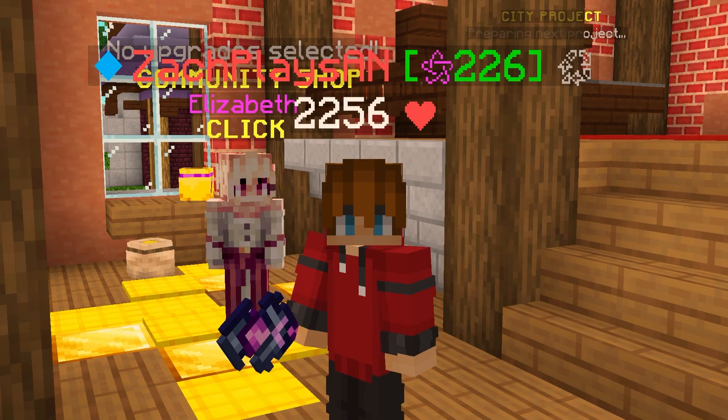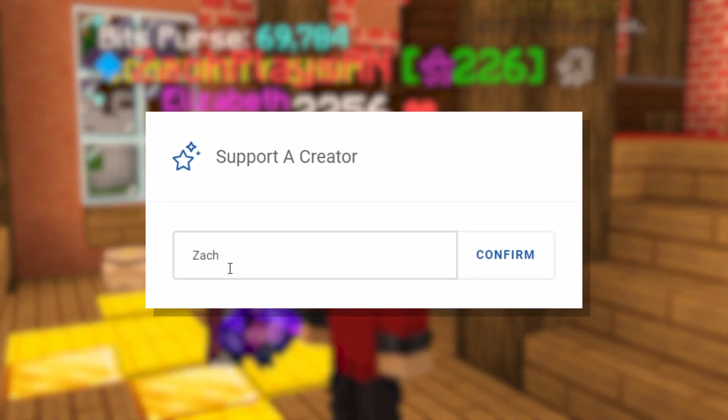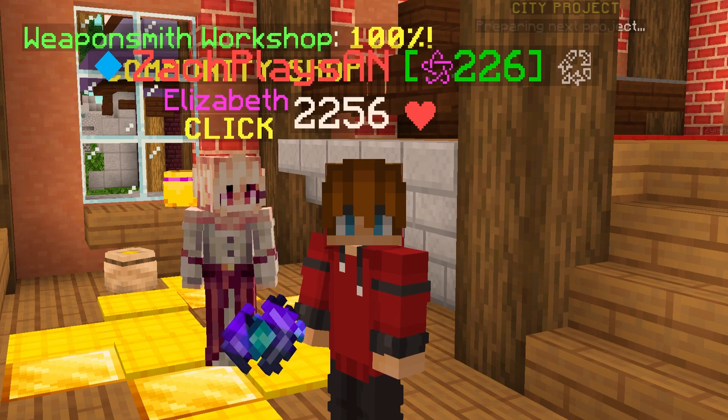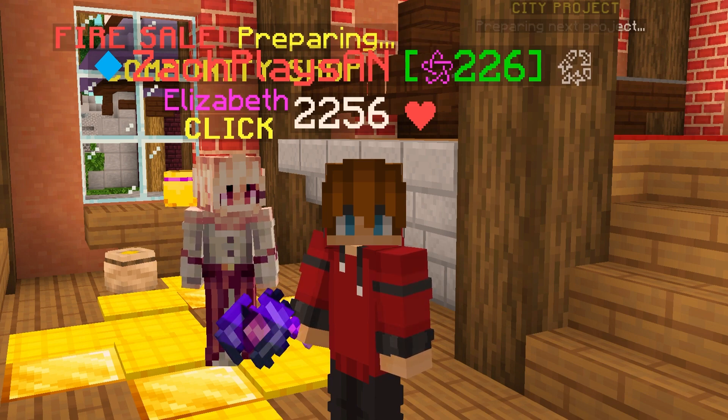Before we get fully underway, if you find yourself checking out on the Hypixel store, don't forget to use code ZACH on checkout. You can save yourself 5%, and that does stack with upcoming sales coming to the Hypixel store. So you will get an additional 5% off using code ZACH, Z-A-C-H. It does directly support me, saves you some money, and supports the channel. I greatly appreciate each and every one of you who does.